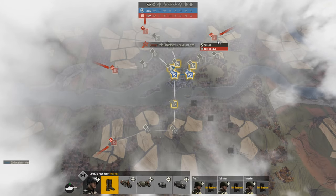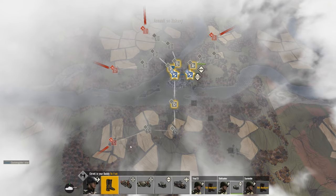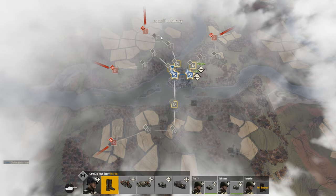Check what resources the enemy has in every line before spawning in, in order to defend a line that's going to be more heavily attacked and is more important for the enemy.